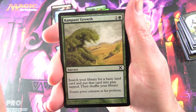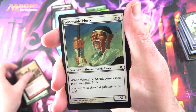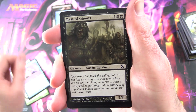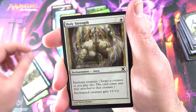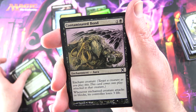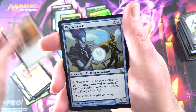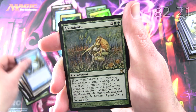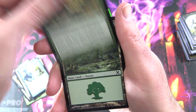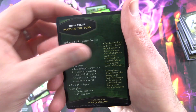Final pack — Magic 10th Edition. We have Rampant Growth, Hill Giant, Venerable Monk, Aven Windreader, Mass of Ghouls — some awesome artwork there — Holy Strength, Fugitive Wizard, Canopy Spider, Contaminated Bond, for Uncommons Treasure Hunter, Spirit Weaver, Sky Weaver, and the rare is Abundance. Some nice artwork on that one. And a Forest, and a Tip Card — Parts of the Turn.